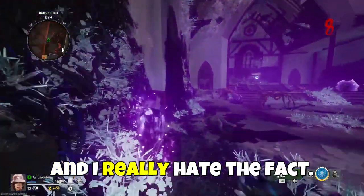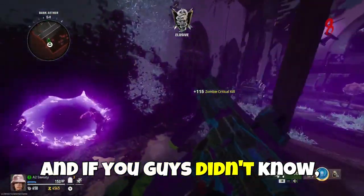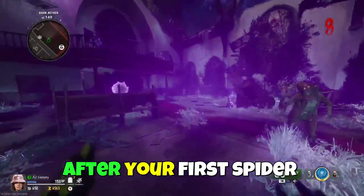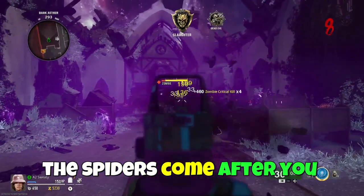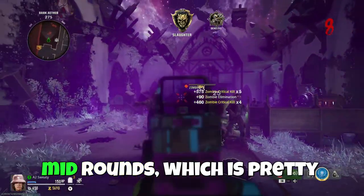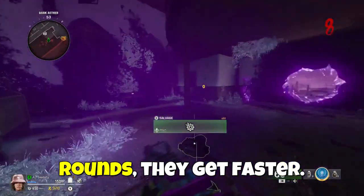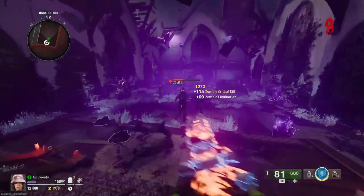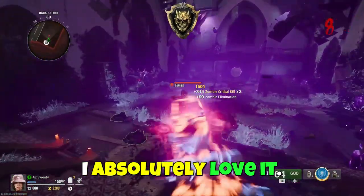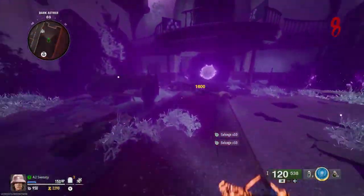And I really hate — oh my god, there's a spider here. And if you guys didn't know, after your first spider round the spiders come after you mid-rounds, which is pretty nice, but they don't sprint at you. I feel like with the spider rounds they get faster. I love the Pack-a-Punch camo — it's so cool, I absolutely love it. And the tier three pack looks really cool, absolutely love it.